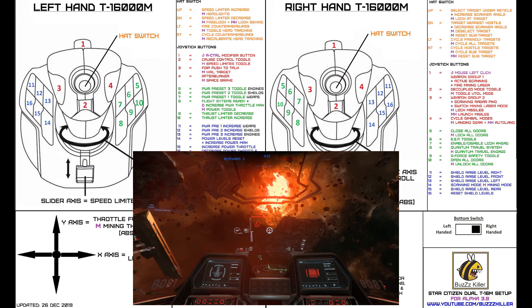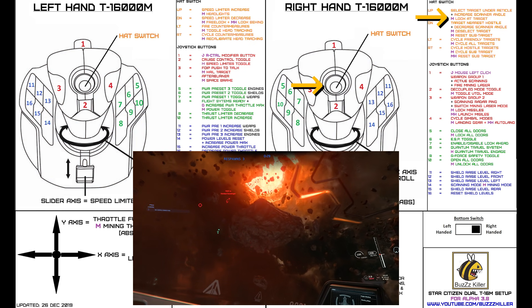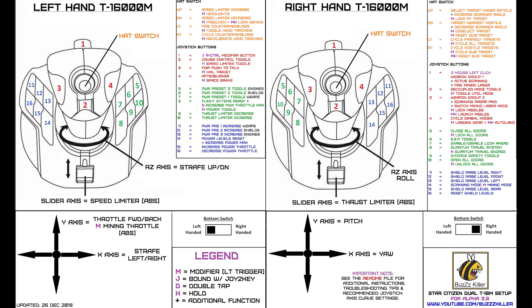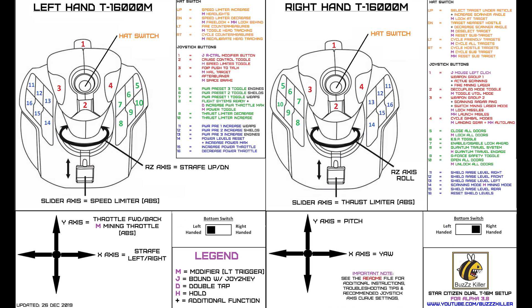The new look-at-target function seems pretty useful and it needed a home, so I put it on modified right hat up. Likewise, I needed a place for deselect target, so it was added to modified right hat down. These spots were previously used for cycle sub-target and reset sub-target, but I found that these two functions can be placed on the same button. Therefore, I moved them both to modified right hat right — hold the left trigger modifier and tap the right hat to cycle sub-targets, then hold the same button to reset your targeting to center mass. Modified right hat right was previously used to cycle hostile targets, however this function was not critical, so it was removed to make room for the others.